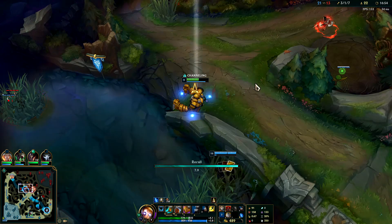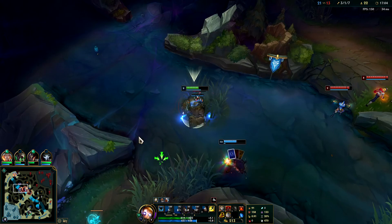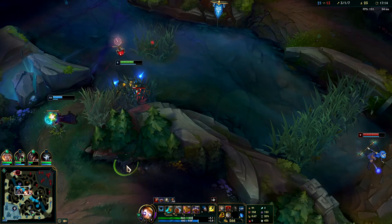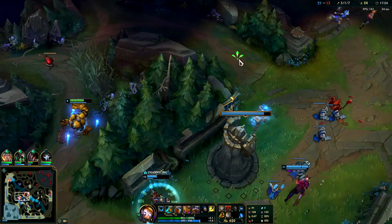I'm gonna hook Nidalee over the wall. Auto attack, E reset - maybe I'm not. I thought we could kill her, it's not as easy as I thought. Awkwardly tanky - I guess the Lux shield is OP. Lux is pretty strong right now as a support, not as a mid laner - Lux mid her wave clear is too bad and she's too squishy. She's a lot better as a bot lane champion.